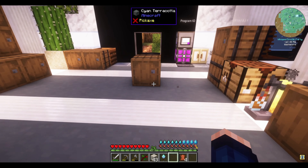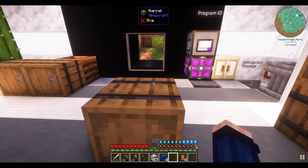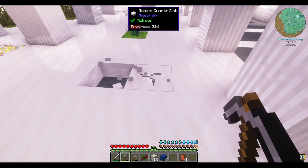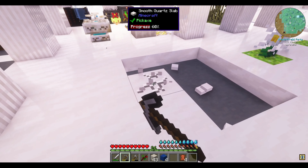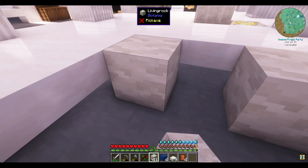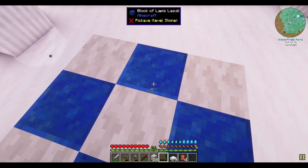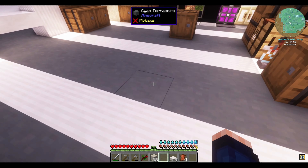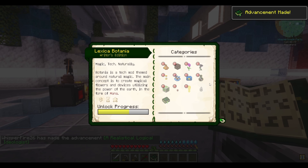For now, let's set up a place for our pad. I'm going to double-check — Lexica Botania. Let's see if there's a search option. We can make sparks, but I don't think there's really any need for it. I got some floral fertilizer and some bone meal.